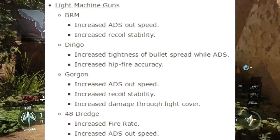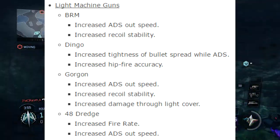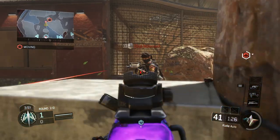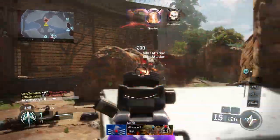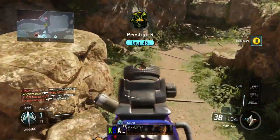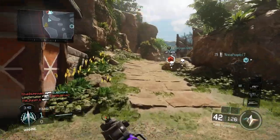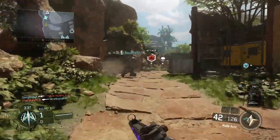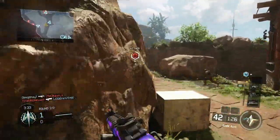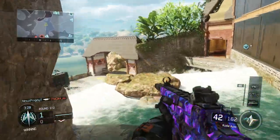The next and final category is the light machine guns — all of the LMGs have been changed. The BRM received increased ADS speed and increased recoil stability — a buff. The Dingo received increased tightness of bullet spread whilst aiming down sights and increased hip fire accuracy — also a buff. The Gorgon received increased ADS speed, increased recoil stability, and also increased damage through light cover.